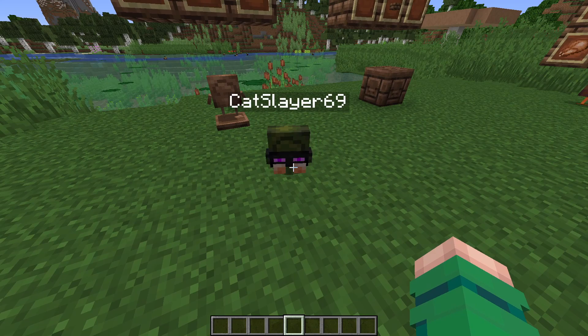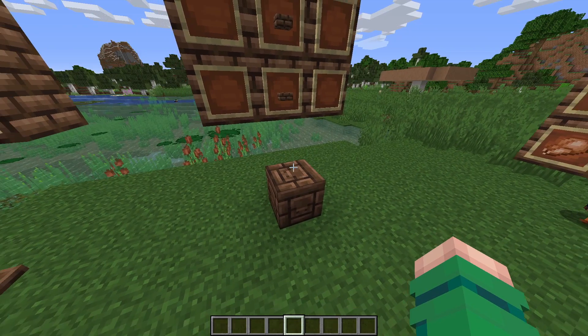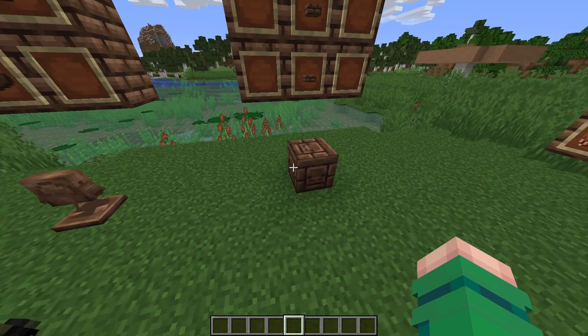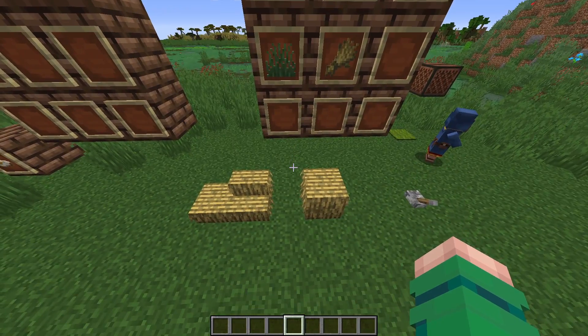You might have noticed my friend Cat Slayer 69 — he has something special to show you, he has a new GUI where you can see the things that he's wearing. Moving on, there is the Chiseled Mud Brick which has a little pig face and two slabs on it.